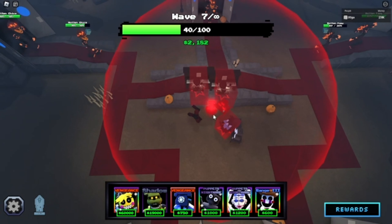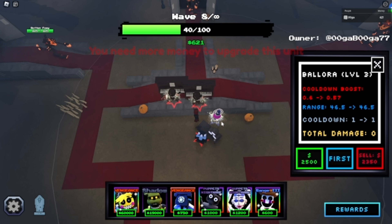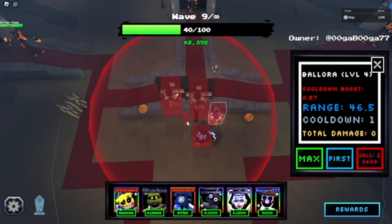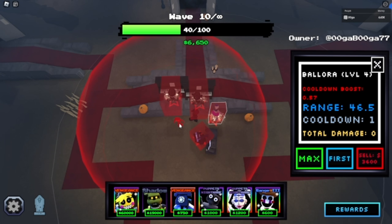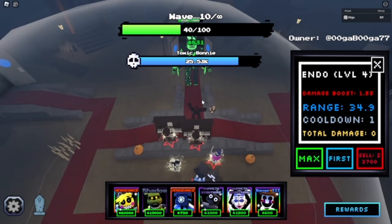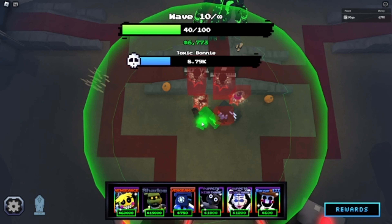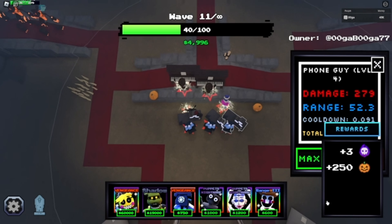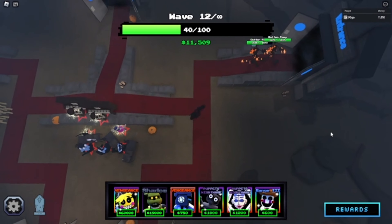I maxed out the first phone guy, now I'm gonna put some boosters. We're just gonna shred through this Toxic Bonnie. First boss done. We didn't even get the option for trick or treat — does it not do that anymore? I'm a little bit confused.